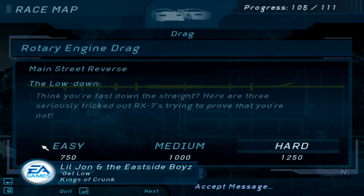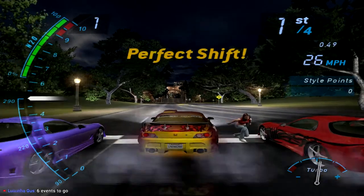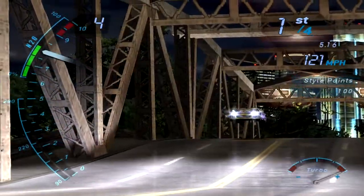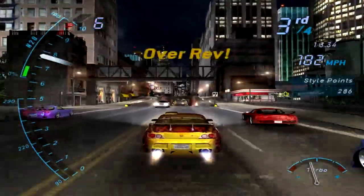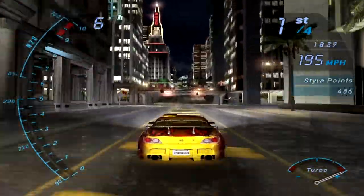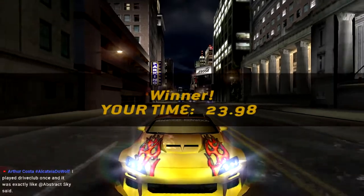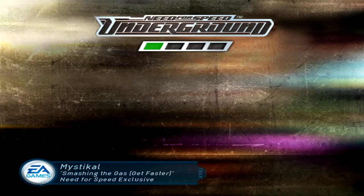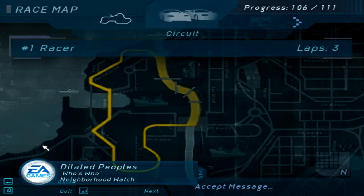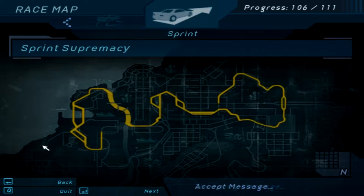Rotary Engine Drag — of course, all RX-7s. Traffic is the name and not turning the car is the game. Trying to get an early lead here. Six events to go — we're pretty much getting close. We cleared all the traffic, I think. Usually these jumps don't have traffic. We have like two more recordings to go, I think, or probably three depending on how this goes.